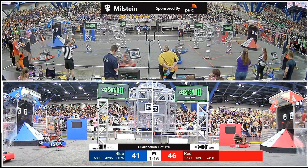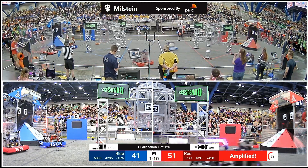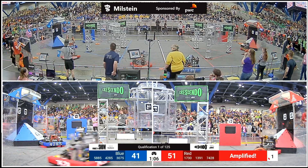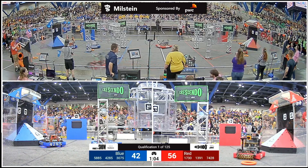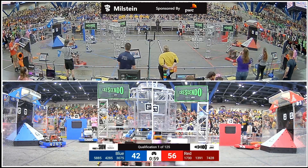1730 picking up those notes they've stored for themselves on the red line side of the field. These alliances have worked out a strategy that seems to avoid defense from the other alliance — you'll notice that 3075 and 1391 don't seem to cross the field.